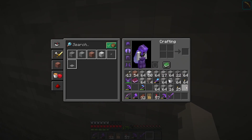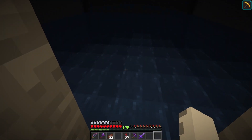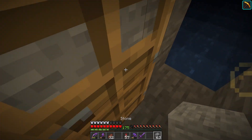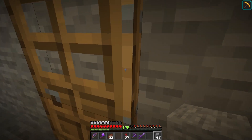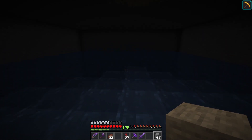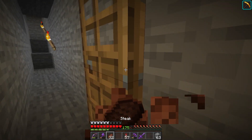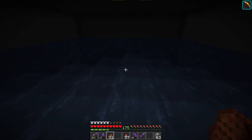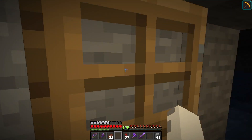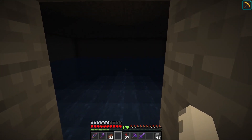Now all we gotta do is add a door right here so that if any mobs spawn we can deal with them. It's dark enough in the corners that some axolotls should spawn — and I think glow squids will actually spawn here too. We'll keep that door here just in case. I think drowns can also spawn here though, which would not be nice. But yeah, we're gonna AFK for a few minutes and see if we got any axolotls in here that we can scoop up and make our friends.